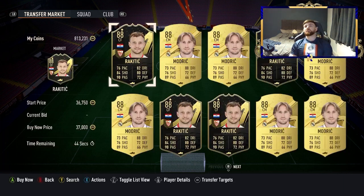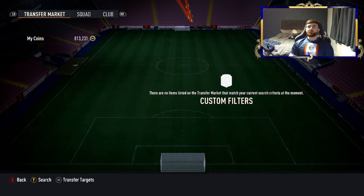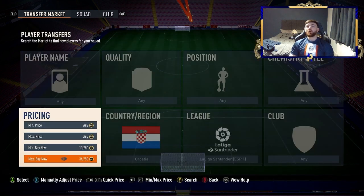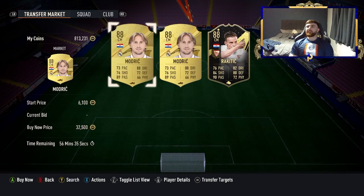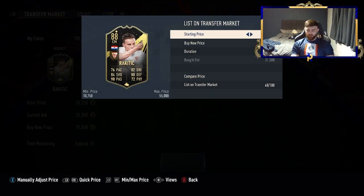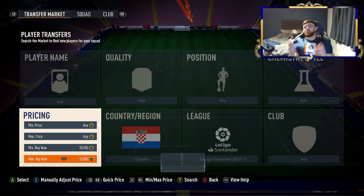Now, with Modric just back in packs, we've got Modric and Rakitic on this filter: Liga Santander, minimum 10k, nationality Croatia. Modric will be a little more expensive than usual since he's been out of packs so long, but Rakitic is really well priced. Both are very close to each other in price. I think I just sniped one — Modric goes for 34k, so EA tax at 10% is basically 2k profit. We definitely made something there.